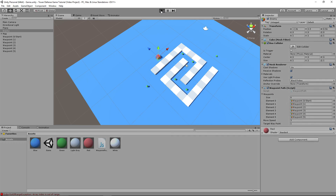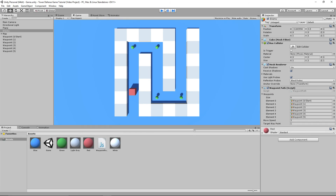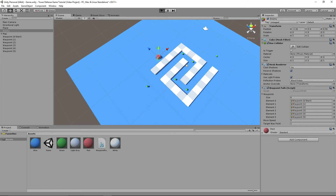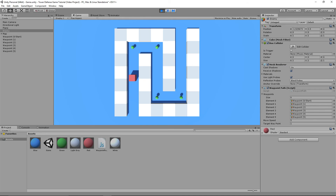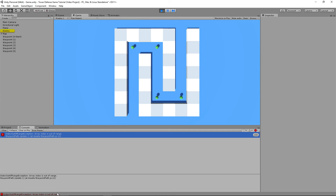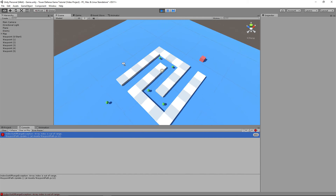Now if we press play, we should see the cube moving along the waypoints. Let's also set its moveSpeed much faster first. You can see the cube moving pretty swiftly and very nicely across the map. It goes off the map and then gives us the array index out of range error because we've hit the last waypoint in the index. There are no more waypoints to head to.